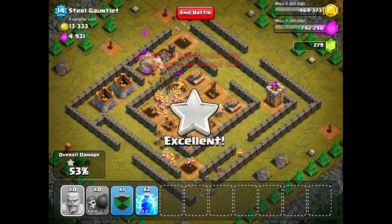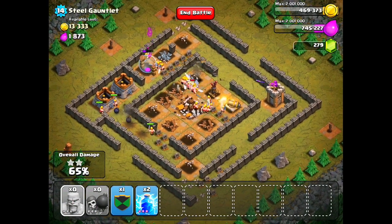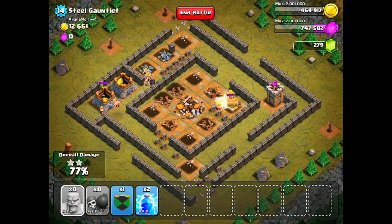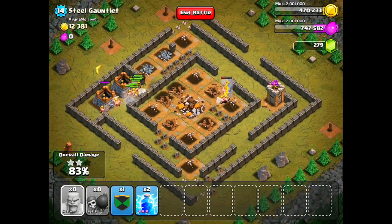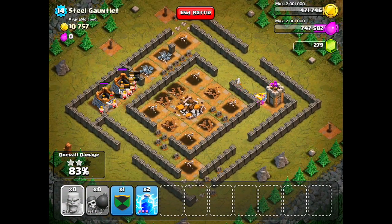The reason I drop so many Barbarians is because they're super cheap. They only run me about 60 Elixir each, so it's not really a big deal if you drop all of them. You can be a little more conservative than I was by not having to drop all of the over 100 of them, but it's just nice and safe to go ahead and drop as many as you can on the level.